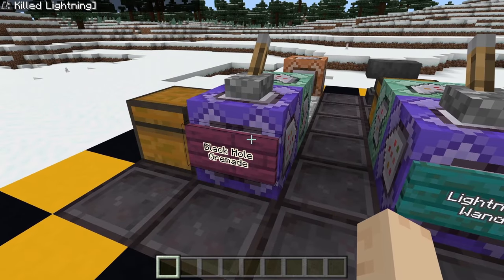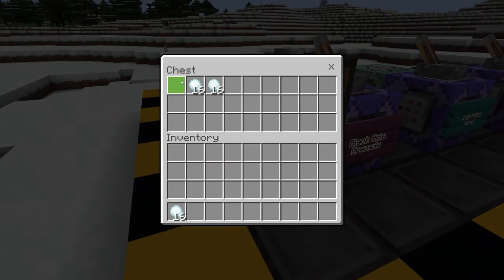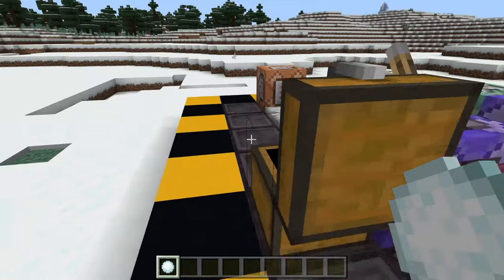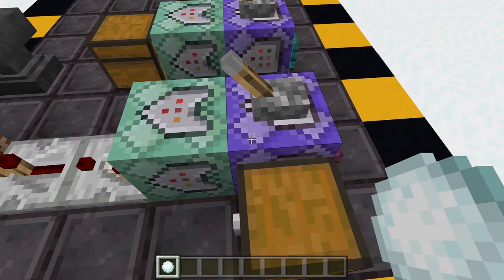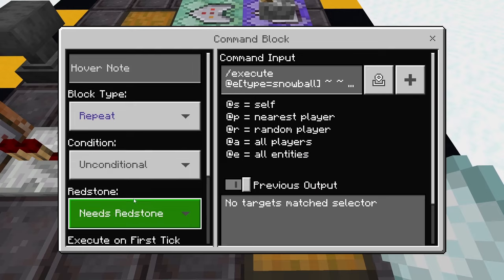Last but certainly not least, we have the Black Hole Grenade. What you're going to need for this one is snowballs — use that anvil to rename them grenade. This one does look a little bit more complicated, but it's really not too bad. The first block, again with a lever on top, is set for repeating, needs redstone.